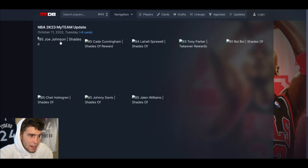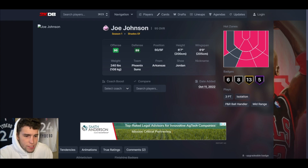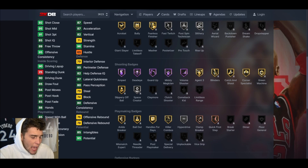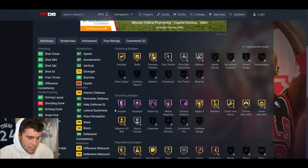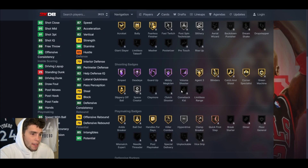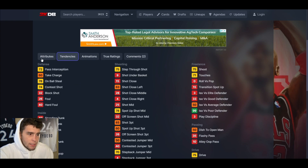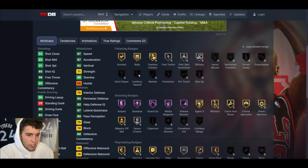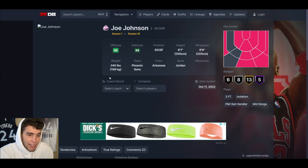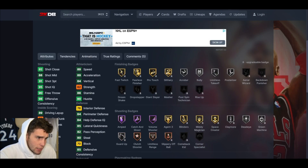Joe Johnson up next — 6'7", five hall of famers, 13 on gold, eight on silver, six on bronze, decent badge count. 91 three-ball, 80 driving dunk, 85-86 ball handle, 87 speed/acceleration, 87 lateral quickness, decent interior and perimeter. I'm going to be honest — I think Latrell Sprewell is better than Joe Johnson. I like Joe's release better but outside of that, Sprewell does everything else better. Joe can't even get Limitless. Joe Johnson isn't bad, but he's not as good as Latrell Sprewell in my opinion.